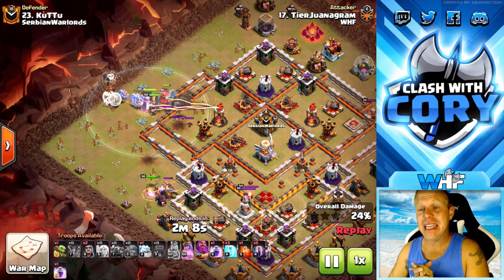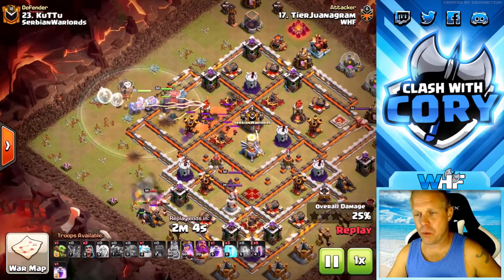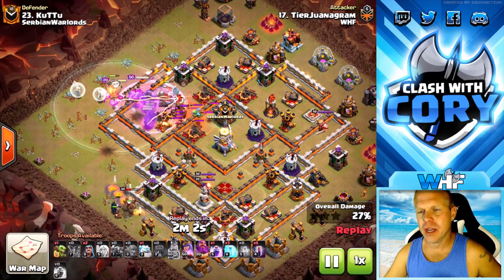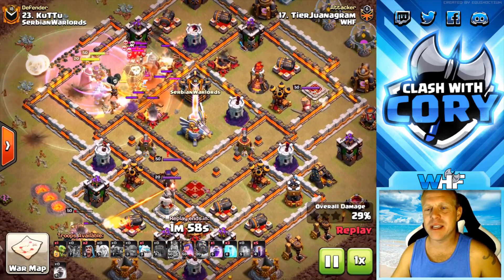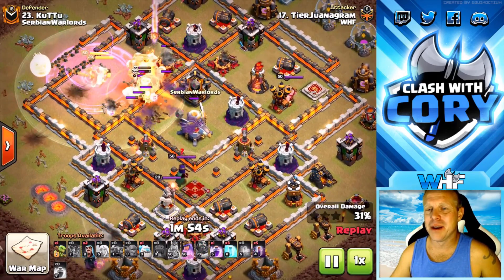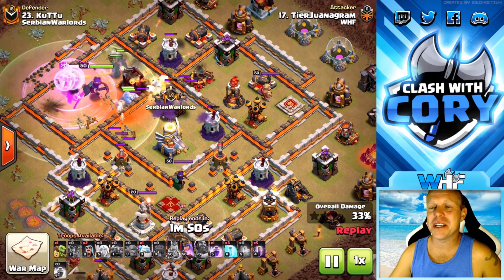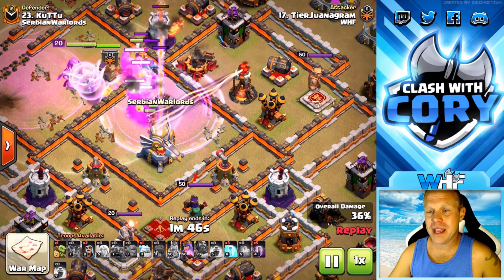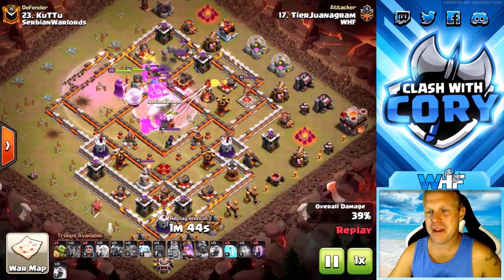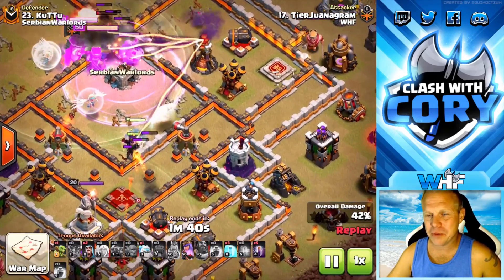He used so many Pekkas in the funnel that he's only got two to send in there, but he's got another one inside the wall. With the healers keeping them alive through the base, it's going to be plenty. Beautiful Grand Warden ability — oh my gosh, he got a ton of value. He was taking a ton of damage in there with that Grand Warden ability. He might have had Valkyries inside his CC — he does that sometimes — but I definitely prefer bringing a Pekka and a Valk in my CC and then a Wallbreaker.